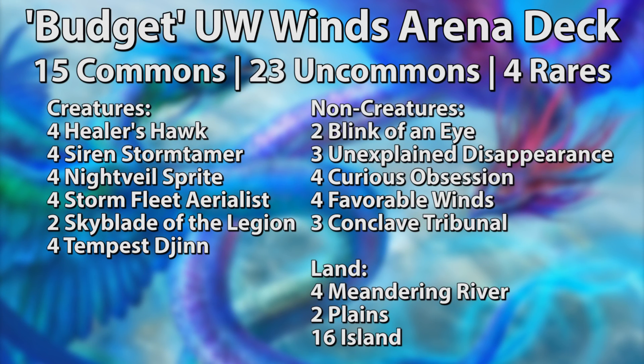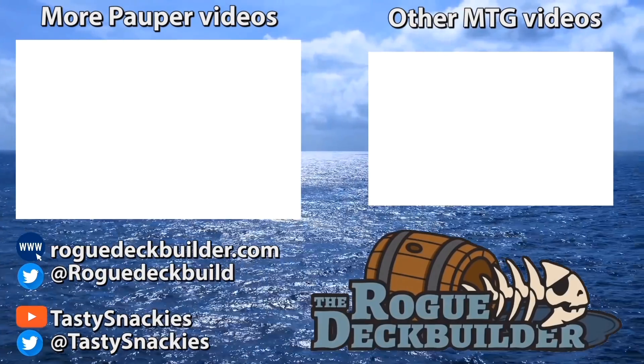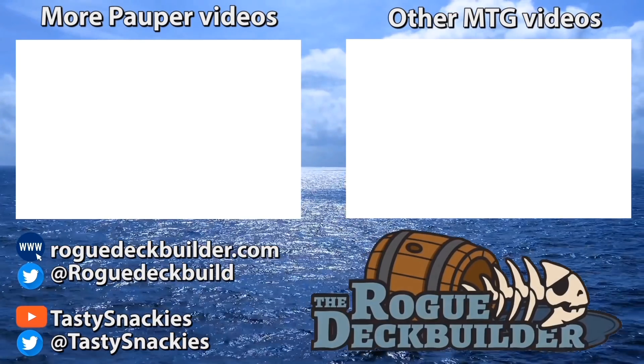Anyways, that's the deck for you all. It's super fun to pilot — not the most highly tuned list or the best in the overall meta, but if you've got a few pennies to spare on some dirt-cheap uncommons and rares — Tempest Djinn is somewhat affordable in this format — I'd suggest giving it a shot, especially in Arena if you already have a bunch of these cards in your collection. As always, my name is Tasty Snackies, you all have been wonderful, and I'll catch you on the flip side. Thanks for watching — be sure to check out our Popper content playlist and our other MTG videos, don't forget to subscribe and hit that bell icon so you get notified every time we release content.